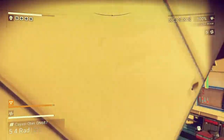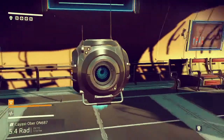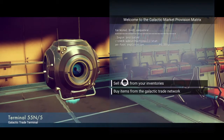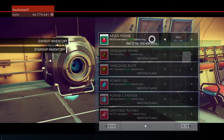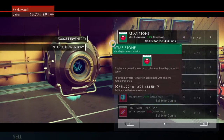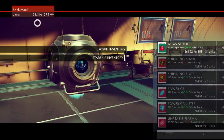We go up to the trade post and to this cool dude right here. I'm gonna sell them 22 of these stones for 1.5 million. Units received. And now I have 58 million units.